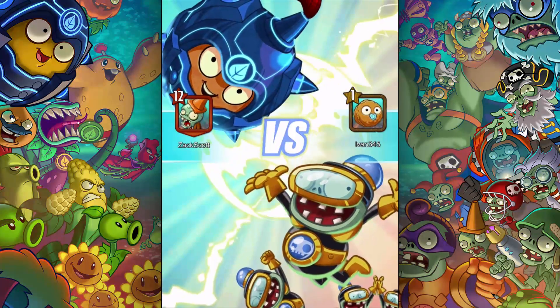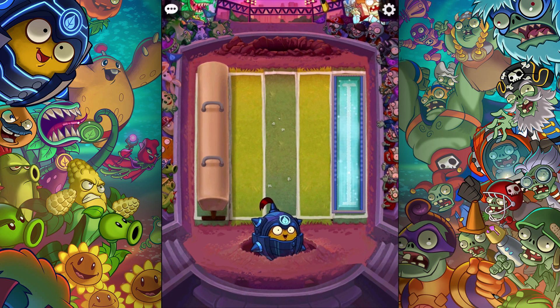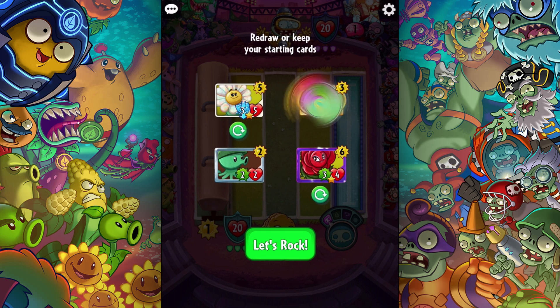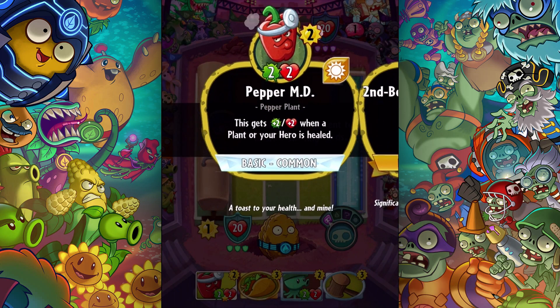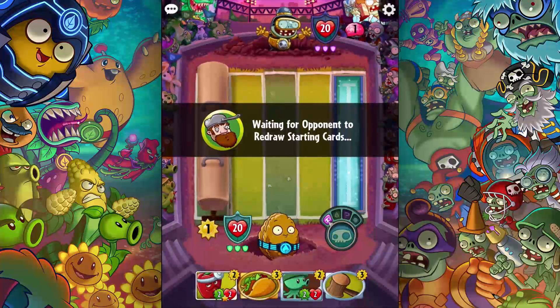Here we go — this is a level one Ivan. But don't be fooled by the level one thing. Again, this deck — the whole point is I'm gonna try to play the bowling thing. Do I want to hold onto it starting now? I don't think so. I'm gonna cycle out all this expensive stuff. It's so weird that it gave me all my expensive stuff right off the bat. This guy is cool — he gets plus two plus two when your plant or hero is healed.